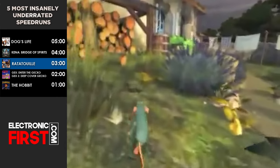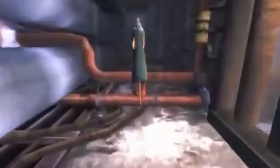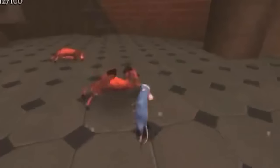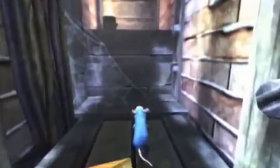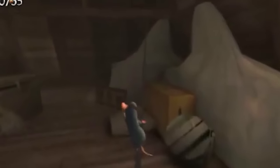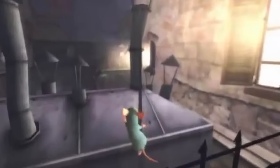Number 3: Ratatouille. Fittingly, the French studio Asobo jointly adapted the heartwarming Pixar film with Heavy Iron Studios across various consoles. Ratatouille tells the tale of Remy, a talented young rat with a heightened sense of taste and smell, who dreams of becoming a chef like his culinary idol, the late Auguste Gusteau. With the help of his human friend Linguini, Remy navigates the bustling streets of Paris and the kitchens of a renowned restaurant to achieve his culinary dreams.